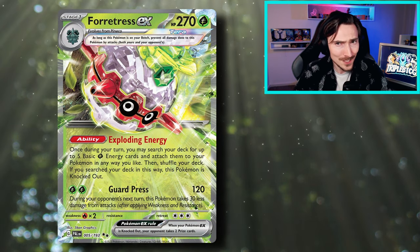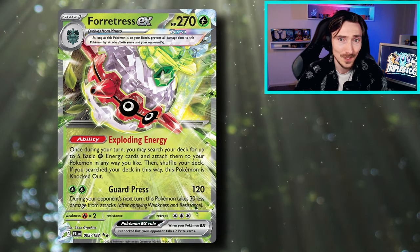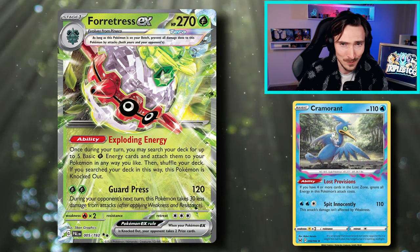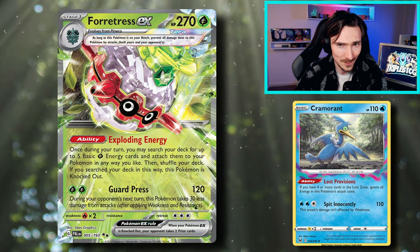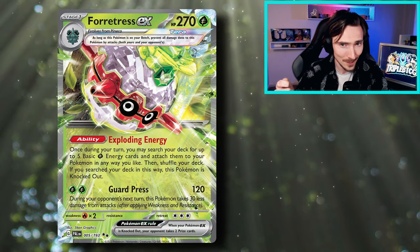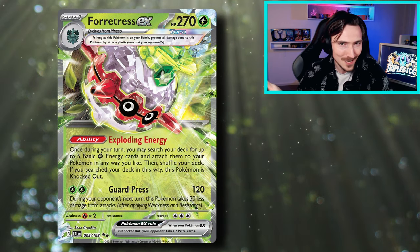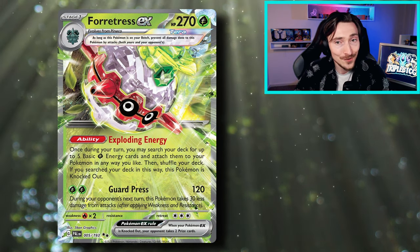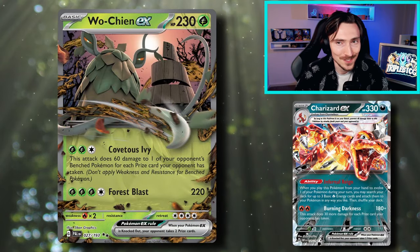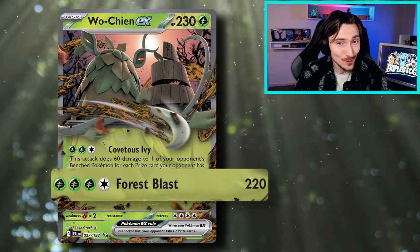Fortress is also a pretty solid attacker in its own right — it can do 120 damage to the active Pokemon and then it takes 30 less damage on your opponent's turn. So into decks like Lostbox, if we haven't set up our Vespiquins just yet, we can be taking out Cramorants. They're only doing 80 damage, we take a few hits, and then when we decide Fortress is ready to get knocked out, we take it out on our own terms. It has to be on your turn, but we choose to knock it out, get that energy out, and we've got more attackers. Giving up those two prizes might not really be that much of a downside.